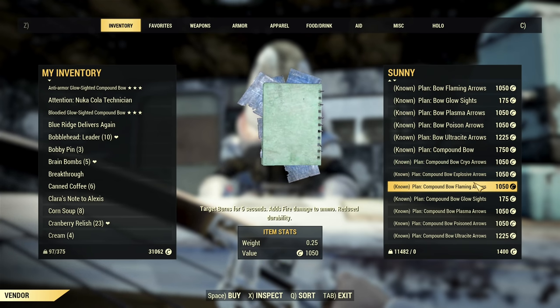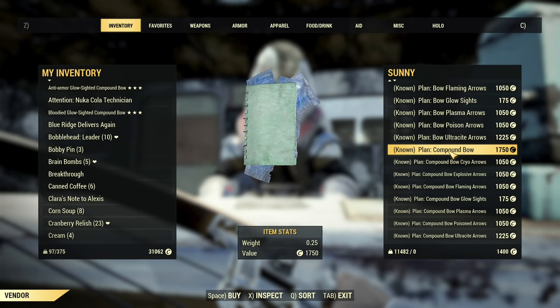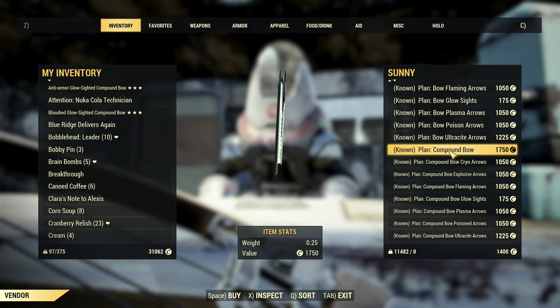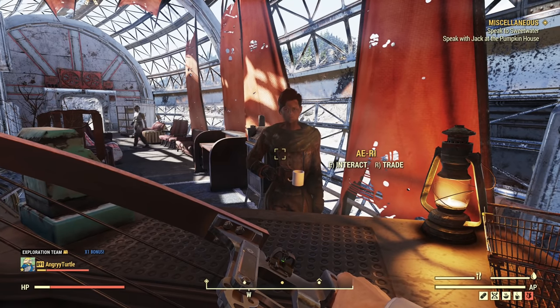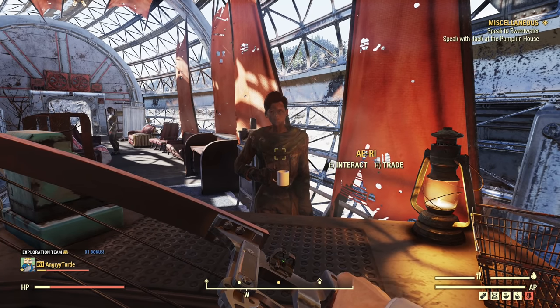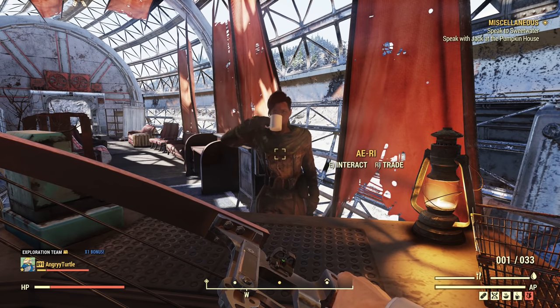There is no other way to obtain the modifications. Do not buy more than one plan because you cannot trade it — you only need to buy one for yourself and learn it. In case you have maxed out reputation with the Crater, Airy will sell the plans for you, and those will be the same plans at the same prices.